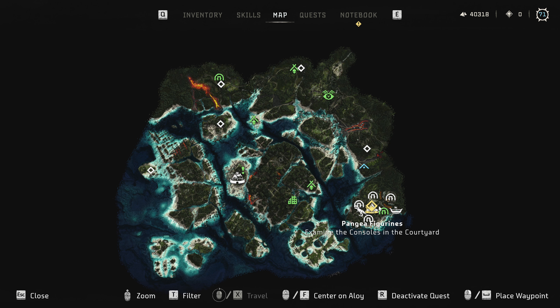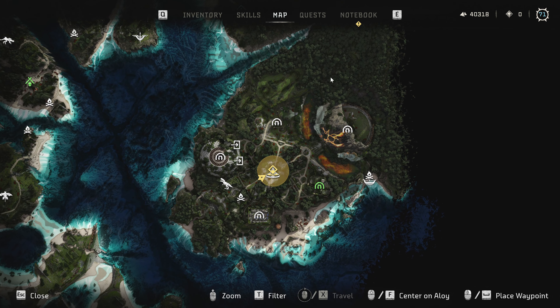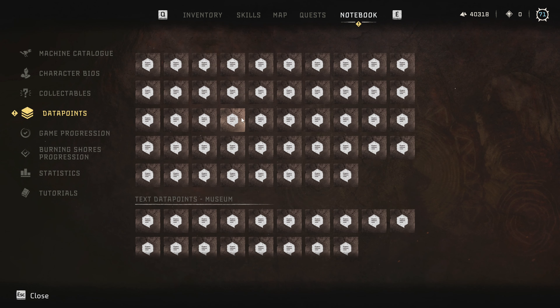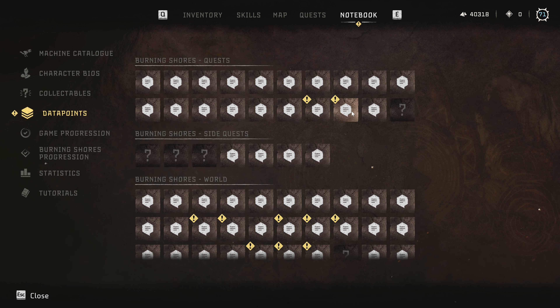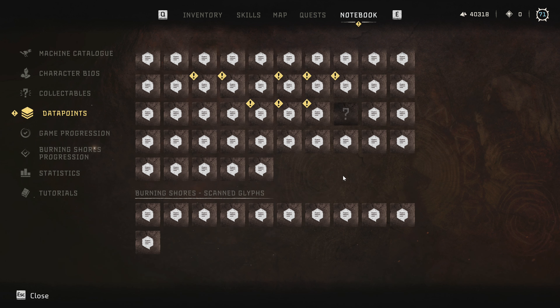Because I don't think this one with the figurines is gonna take long. So mostly we're gonna check with the console over here, and then read maybe the rest of the data points. I did find one more extra data point — actually two of them — that are listed as quest data points. So maybe either I missed them, or they unlocked after I did some things. I'm only missing one from the Burning Shores on the world map, and I'm not sure if it's another kind that spawns after you advance the main story.